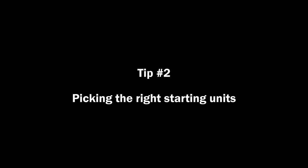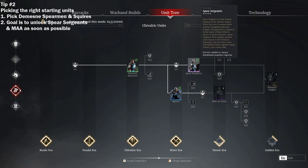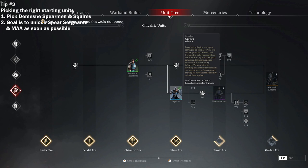Tip number 2: Picking the right starting units. It is very important you pick the domain spearmen and squires after your tutorial for your starting warband. This is especially important as you want to unlock the spear sergeants and the men-at-arms as soon as possible. By unlocking the domain spearmen and squires, this partially unlocks the upgrade tree towards your spear sergeants and men-at-arms, meaning that you will need less honour overall to unlock these units.